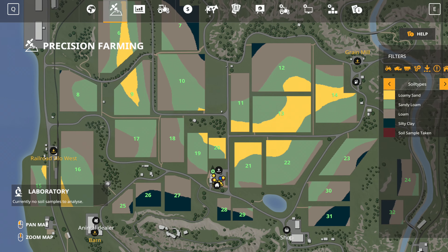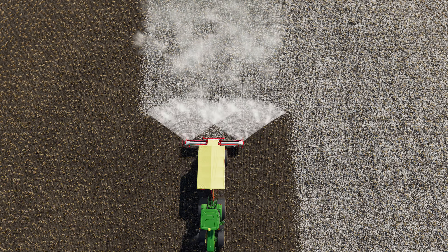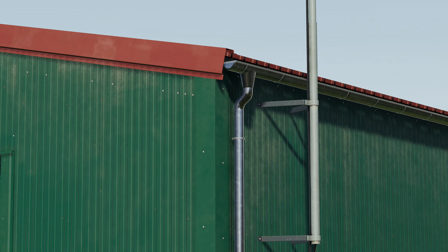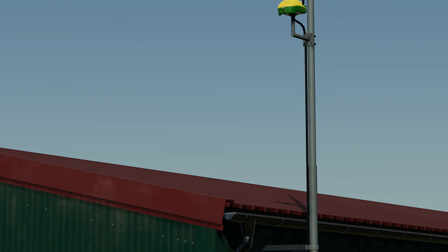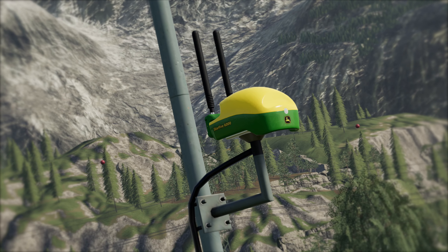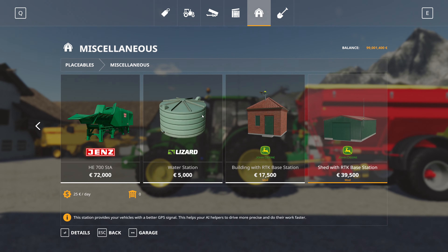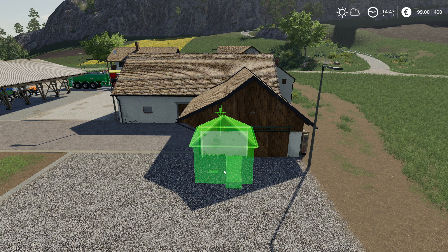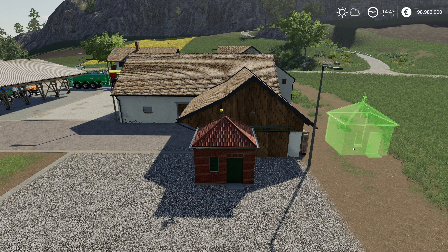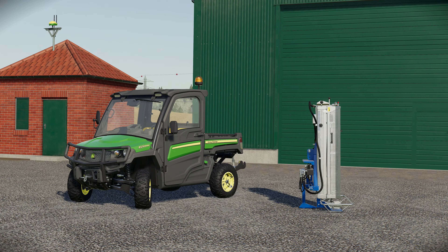Depending on how many fields are in your possession, you might be using the AI helper. His route can now be optimized with the help of the GPS signal provided by an RTK station. There are two different RTK stations to choose from. After placing the RTK station on your farm, the helper will work more efficiently — meaning you'll save seeds, lime, fertilizer, fuel, and in the end, money.